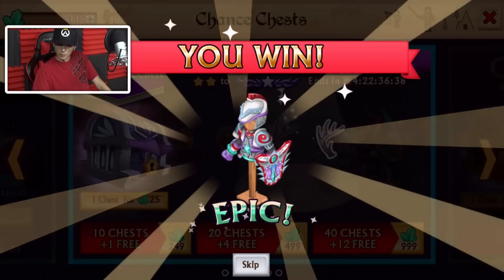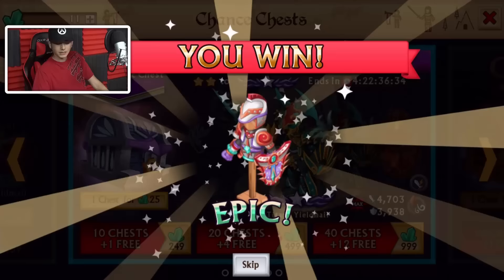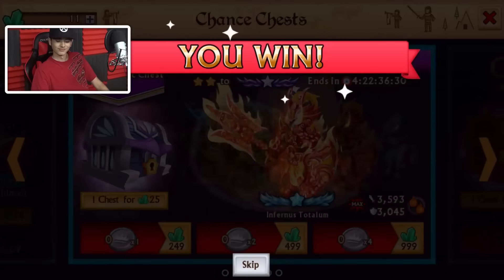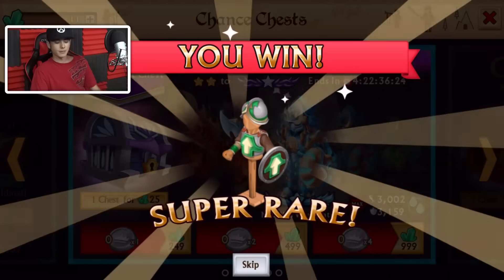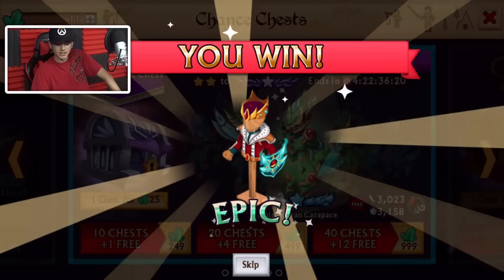Epic. Epic. So many epics so far — legendaries and ultra-raries, basically none. It's just epics or dragon coins. Like every time I say something else, I get it — that's super nice. Maybe we can get a shadow forge. Fusion boost is still pretty decent, I gotta admit.